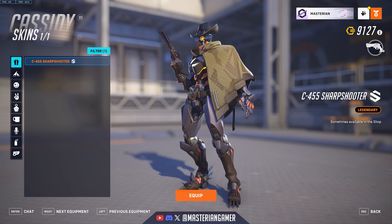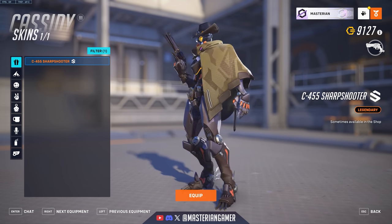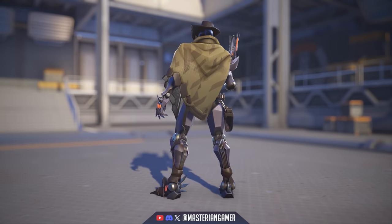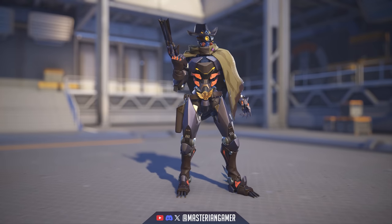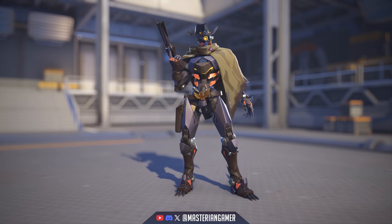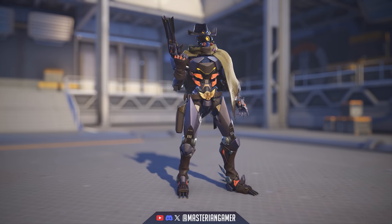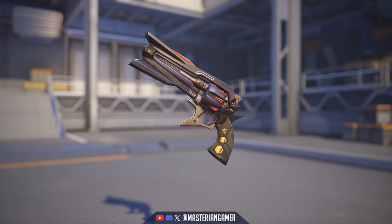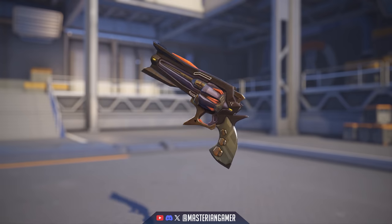Cassidy was one of the other heroes to get an omnic redesign skin — the C455 Sharpshooter. A really cool one. I love the design — these omnic reskins are pretty good for the most part, and this is probably one of my favorites. It just works so well for him with that single eye in the middle, and he's even still got the cigar for some reason. Looking close-up at the weapon, I love the jagged points coming out of the front — very ominous and threatening design.